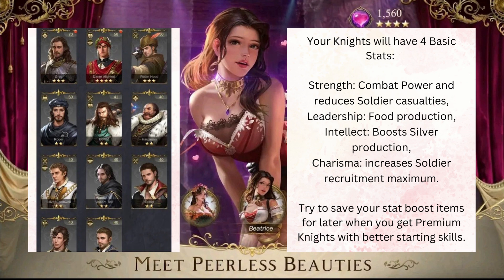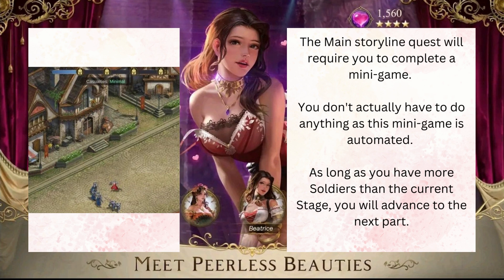Try to save your stat boost items for later when you get premium knights with better starting skills. The main storyline quest will require you to complete a minigame. You don't actually have to do anything, as this minigame is automated. As long as you have enough soldiers — more than the current stage requires — you will advance to the next part.